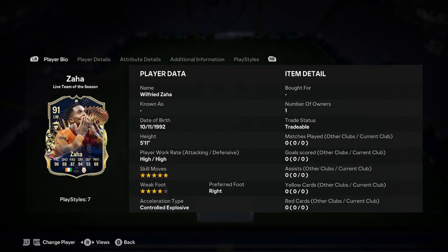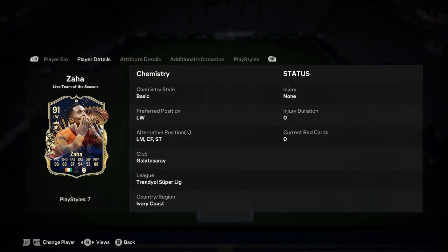He is 5'11", 5-star, 4-star, right footed and controlled explosive. He can play left wing, left mid, centre forward or striker. We'll be discussing whether he fits into that striker position in just a sec, because he actually looks like he might do that.